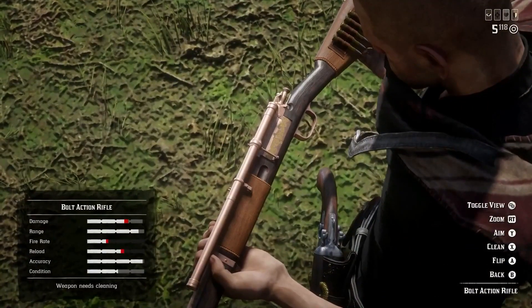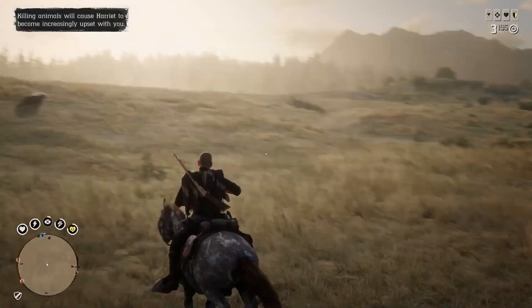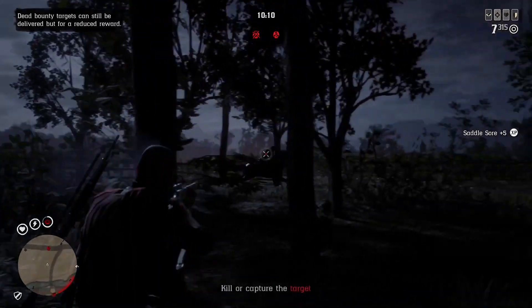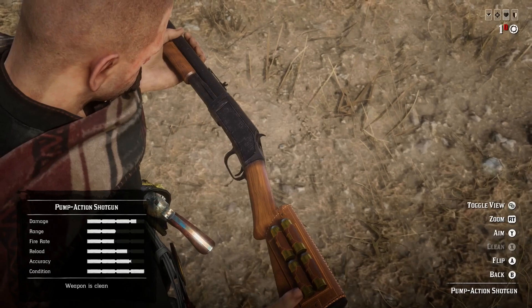Another good gun purchase is the bolt action rifle. In order to take out bigger game you're gonna need this gun — it's gonna cost you about 216 dollars. The Lancaster Repeater is the best weapon to take out enemies from a distance and will set you back about 243 dollars, a little expensive but it's worth it.